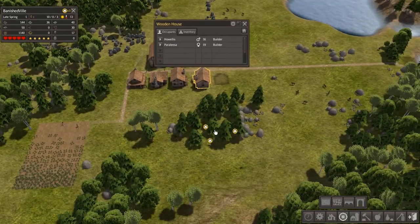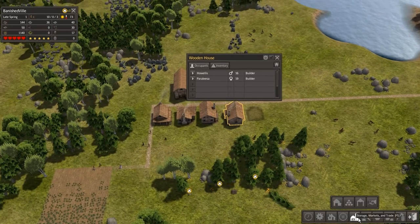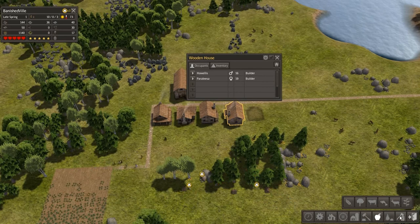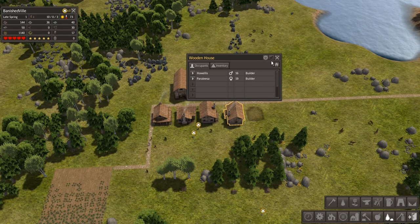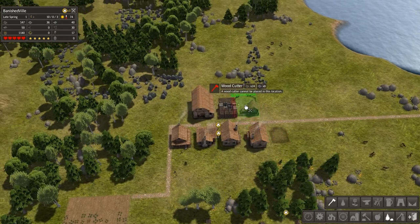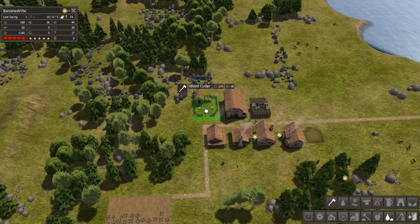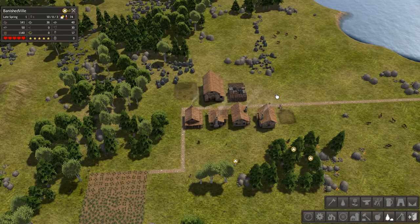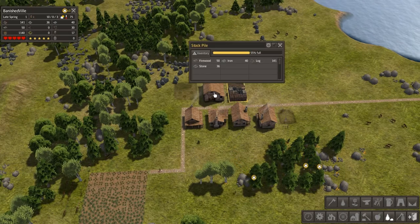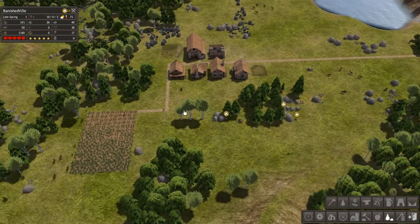Another house has been built — yeah! So this one must be the family for this one. Hopefully I don't want to build another house — it'd be a pain. They take 25 firewood. Before winter even comes I'm going to build a woodcutter. I'll put it kind of next to the stockpile — get it close enough because I don't want people to get cold in the winter. It's late spring anyway, getting close to summer, so whatever.